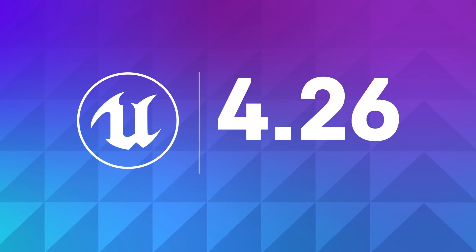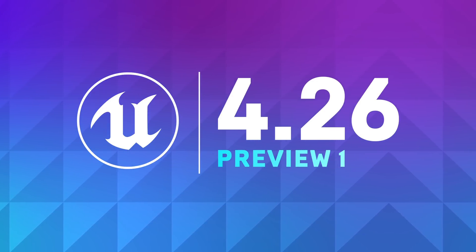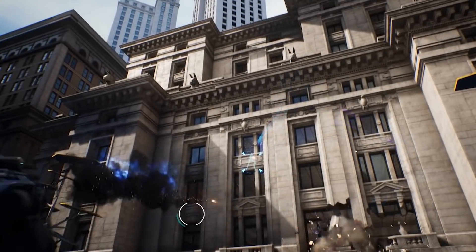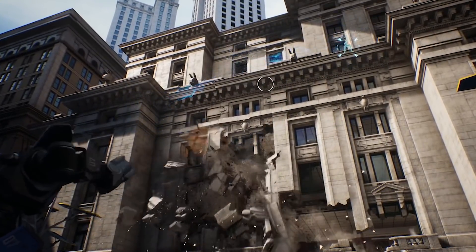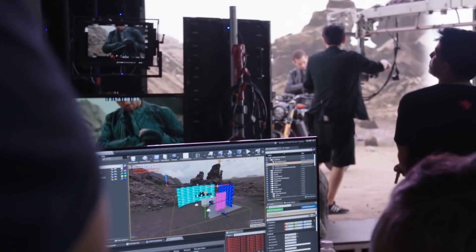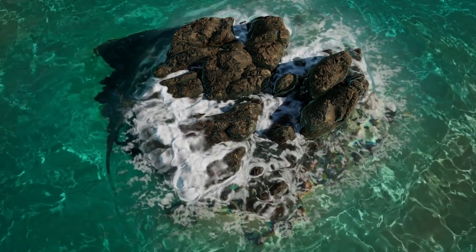Hey folks! Experience the latest features coming to Unreal Engine with Unreal Engine 4.26 Preview 1, available now! Explore the production-ready Chaos Physics and Destruction System — the now default physics system — virtual production pipeline improvements, the brand new water system, and so much more.